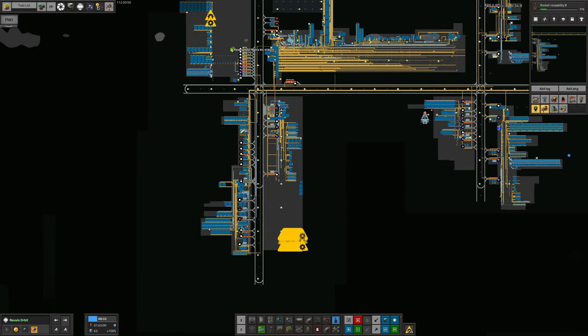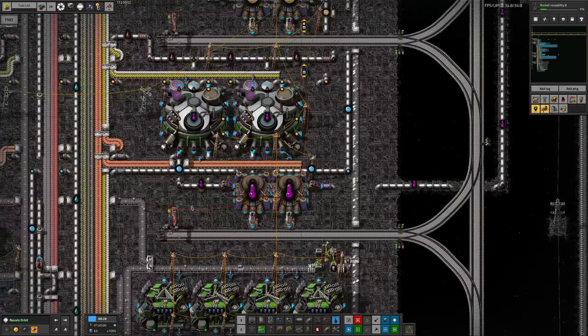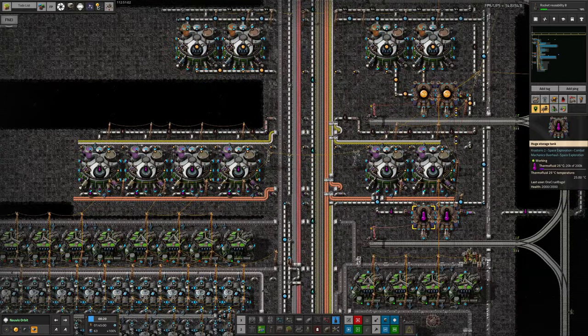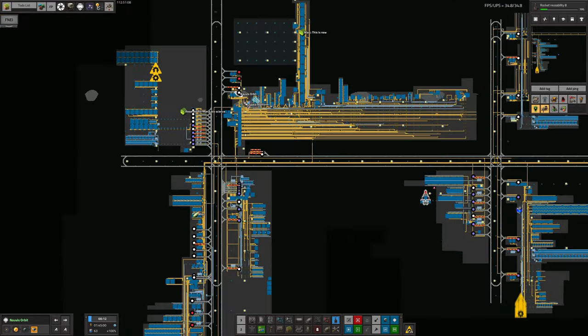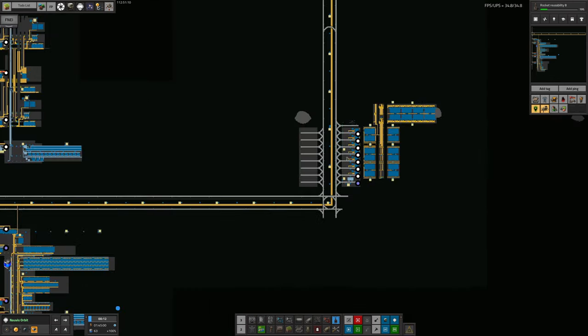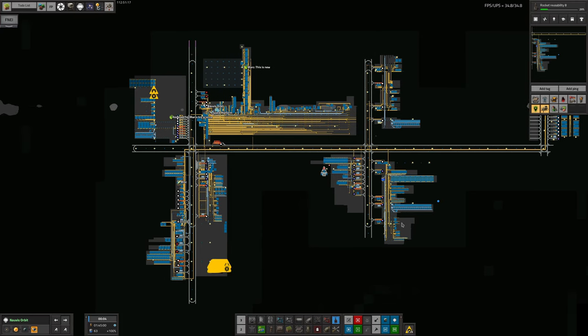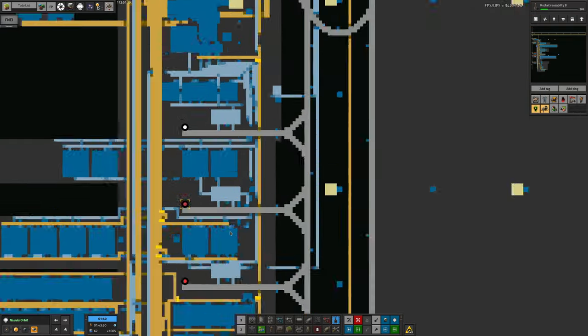That leads neatly onto thermofluid production. Over here we now have 19,000 in here - just before I started recording we were at 15,000 in each of these. So it is being produced at not too bad a rate, but at the moment it's not being produced fast enough to keep up with demand. The demand is only high because we are currently filling up all of the buffers. We've started doing astroscience here, energy science over here is probably pulling some in, and bioscience up here will be pulling some in. I don't think material science has yet claimed a load of thermofluid, but it will fairly soon.